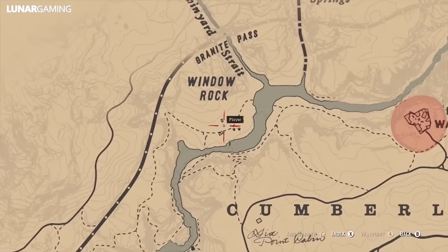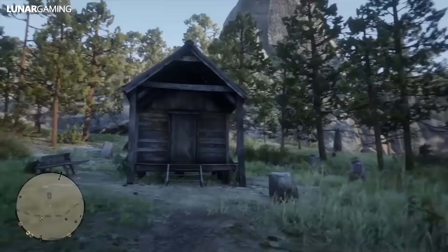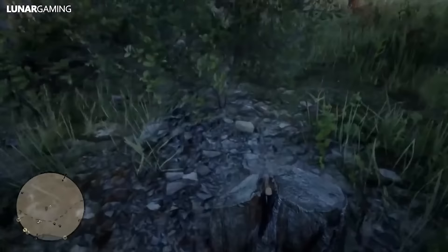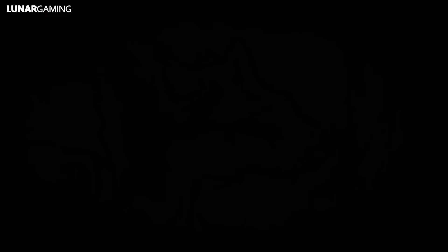Next up is the hunter hatchet, found in a tree stump just behind a shack that sits on the river — really easy to spot. Be careful: with all of these unique hatchets, if you throw them and don't pick them up they can be lost. They will still update in your journal towards your 100% completion, but you still don't want to lose your weapons. From here head east and right on top of the map is the ancient tomahawk, found inside a wooden target that sits above the Calumet Ravine.